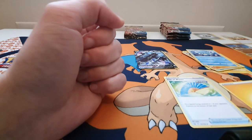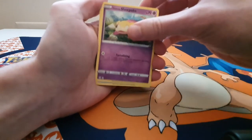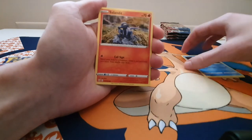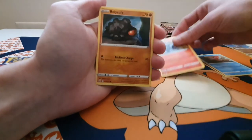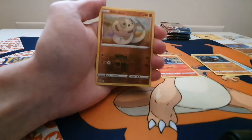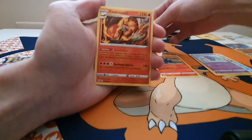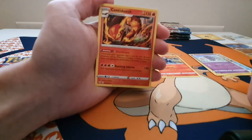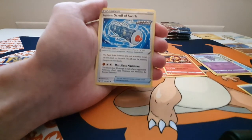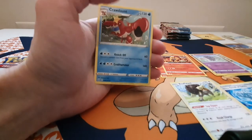Very happy with these packs so far out of this stack. We've got a Galarian Slowpoke, a Corphish, a Liepard, a Roli Coli, Espurr, a Reverse Holo Sandaconda, a Centiskorch, Energy, Rapid Strike trainer, a Buffalant, and a Crawdant.